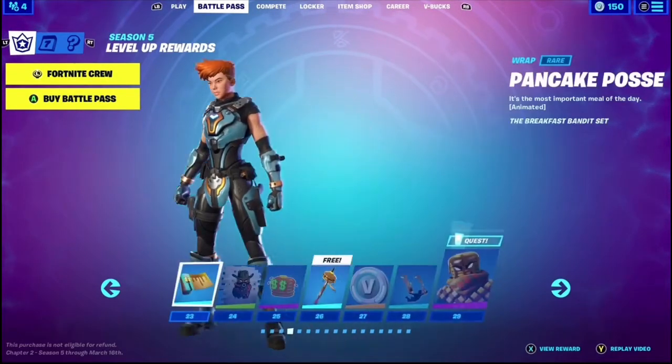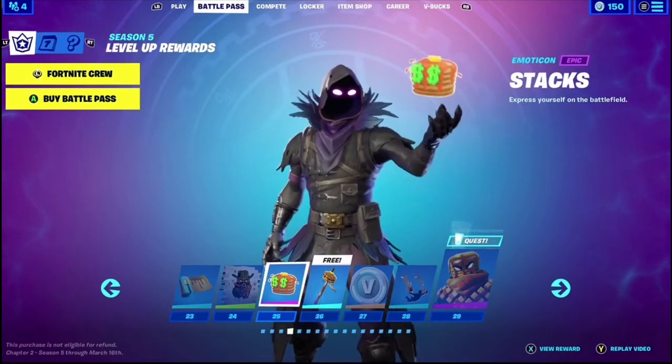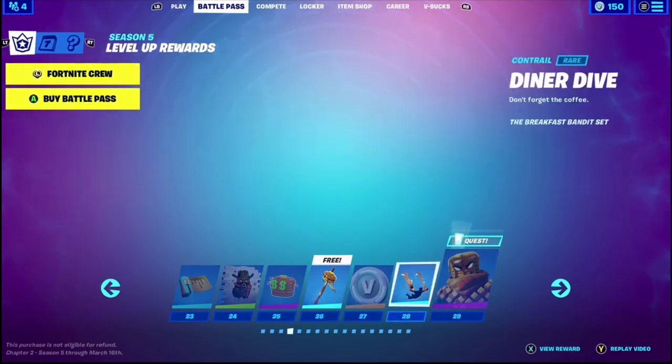Nebula Racer — that's pretty trash, I don't like that skin. No Witnesses Spray — okay, no one uses sprays, but okay. Stacks. Josie — that looks really cool, it's the gun barrel kind of. 100 V-Bucks. Dinner Dive — not bad.